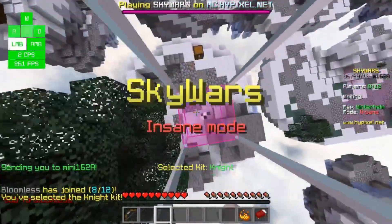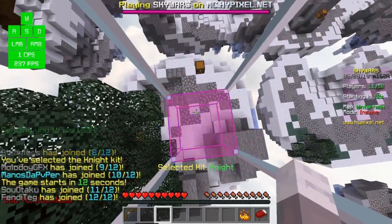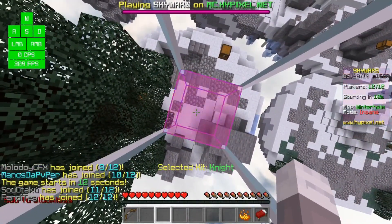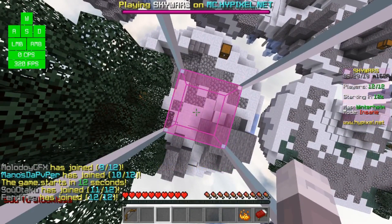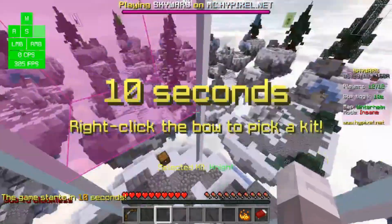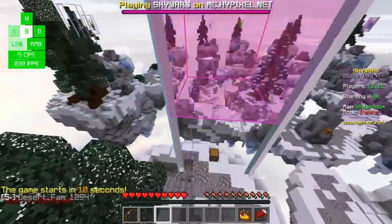I'll try to get a kill this time. I wish I was on a smaller map so I could just push someone off spawn, but it's all good. Let's try to kill someone when we bridge over.